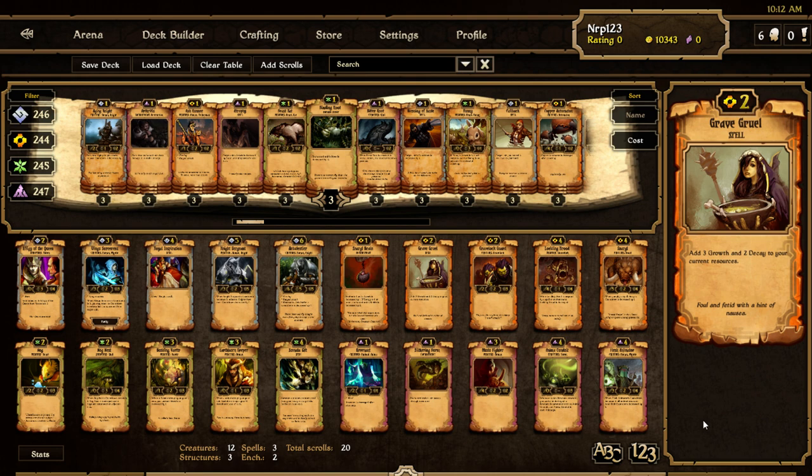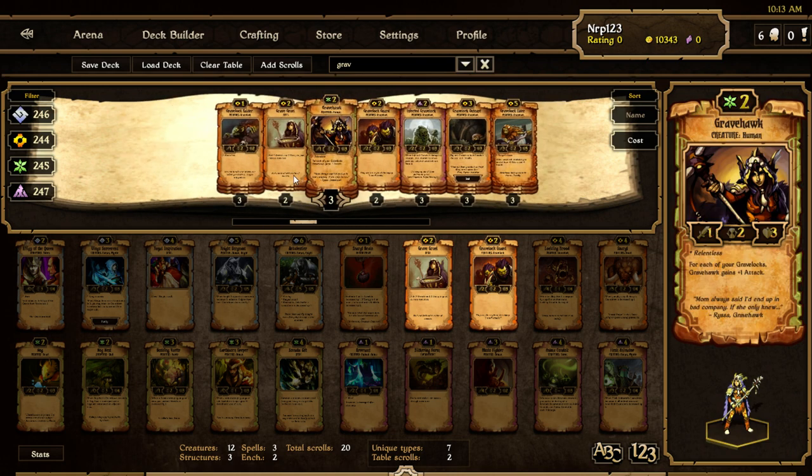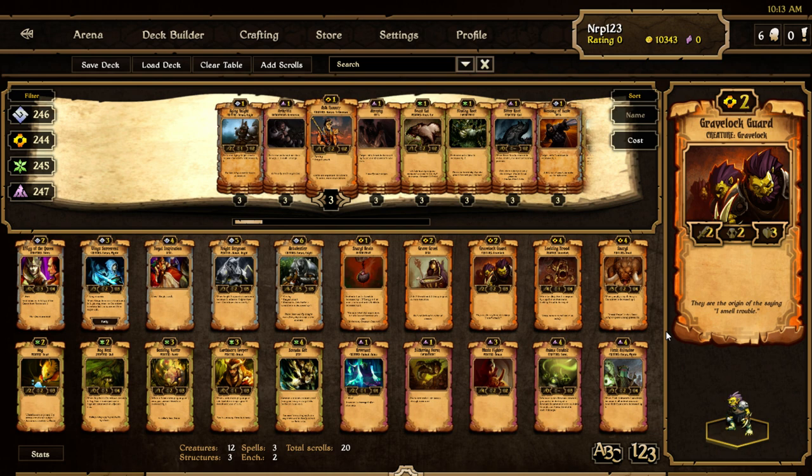Grave Gruul is a spell for two cost — add three Growth and two Decay to your current resource. You can see Grave Locks, Growth, and Decay are the two factions that have synergy with Grave Locks. This is definitely a Grave Lock scroll, and I think that's awesome — I love Grave Locks. The extra resources only last for one turn, so you play this to play, like, an infected Grave Lock and a Grave Hawk in the same turn. Grave Lock Guard is a new Grave Lock — simply a 2/2/3 for two costs, which is pretty normal. But since it's a Grave Lock, it'll be buffed by the Elder, so I think it will be used in all Grave Lock decks. The problem with Grave Lock decks is there aren't enough Grave Locks to fill them up with creatures.